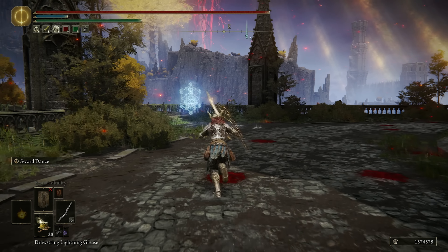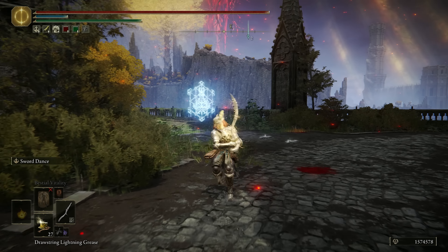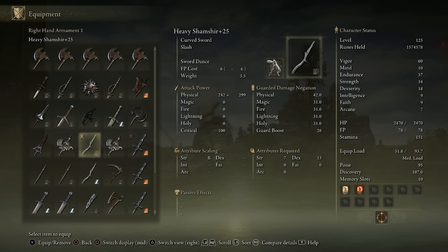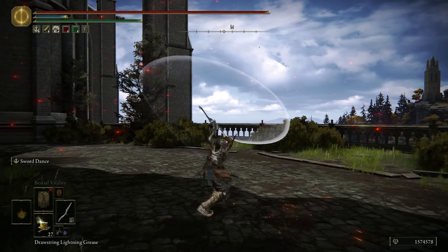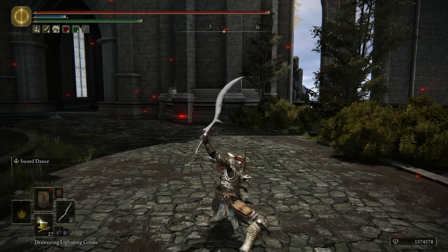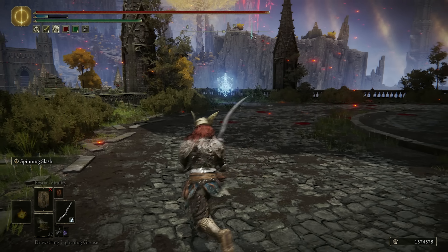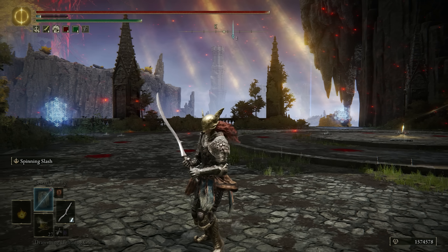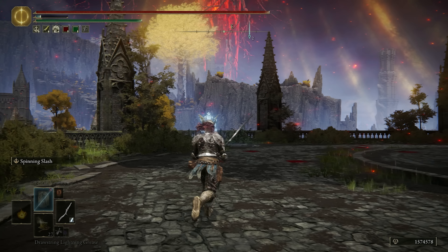I also love to use the lightning grease as I run at somebody, so they panic roll, and then I go for the running heavy attack. As for the choice of Ashes of War, I like to use Spinning Slash and Sword Dance. Sword Dance has some pretty good hyper armor, so I can tank things like a great sword, and honestly has really good range, so if you land a light attack you can roll catch afterwards with Sword Dance. Spinning Slash is always a good choice as well — comes out very quickly, has a 3-hit true combo, so I do like to use it on a status proc Shamshir, so we have a frostbite one here.